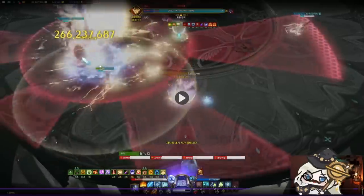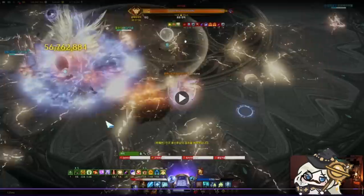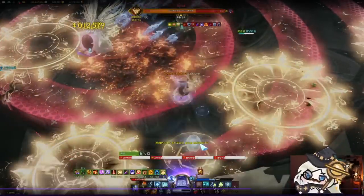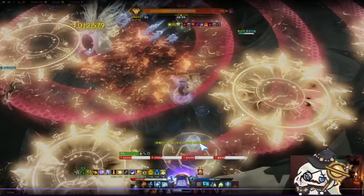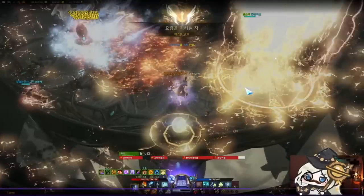You can DPS during this pattern. All you need to know is that the red telegraphs after the first one — these red donuts — do not knock you down. But these yellow circles do knock you down if they explode on you, so you can paralysis super armor through the donuts. The yellow circles are generated on every other donut.